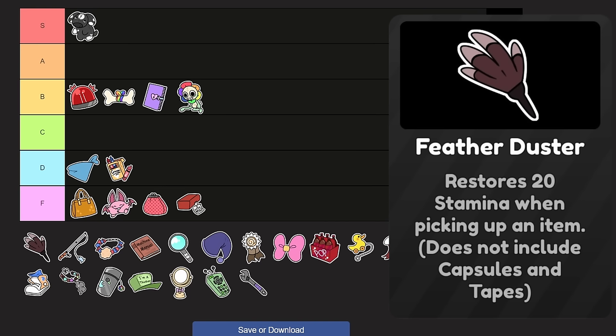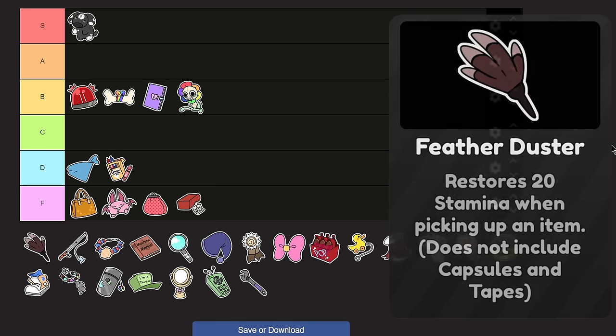Feather Duster restores 20 stamina when picking up an item — does not include capsules and tapes. That's kind of great, especially if you're running out of stamina and you're running towards a soda or a protein bar. But you have to have a decent amount of items near you, so it's very inconsistent. Plus it's only 20 stamina — you go through 20 stamina in basically one full second. I would see more value in it at at least 30. D tier.